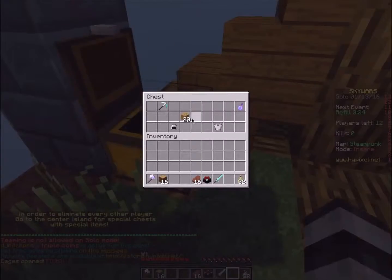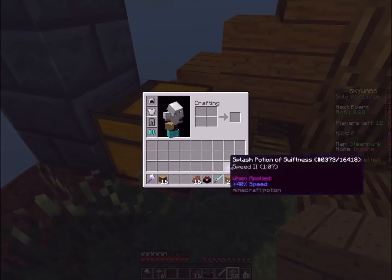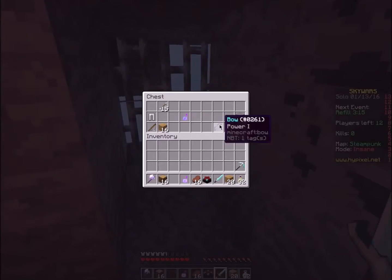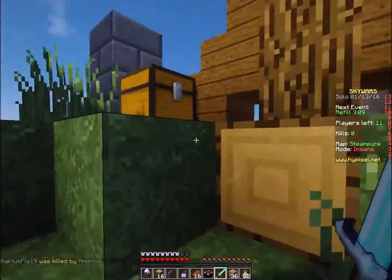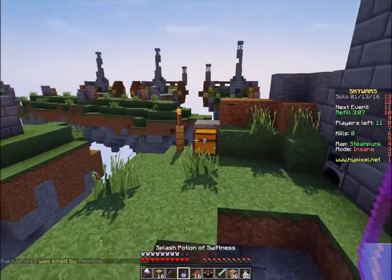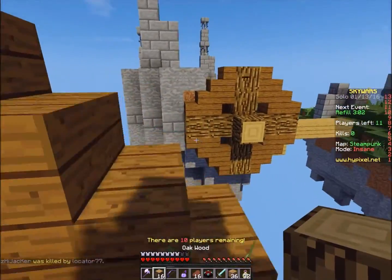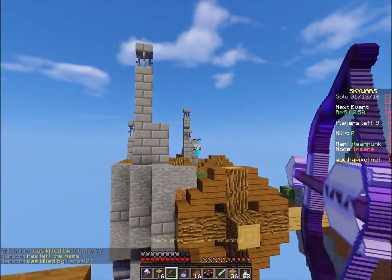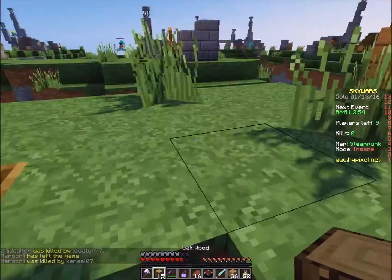Let's grab ourselves the iron gear at speed two — that is definitely going to be worth using. Let's grab this chest — power one bow, that's very nice. We got full armor. I don't really see the point in rushing anyone right away here. Some bow snipes — all right, he's got a power one bow as well.